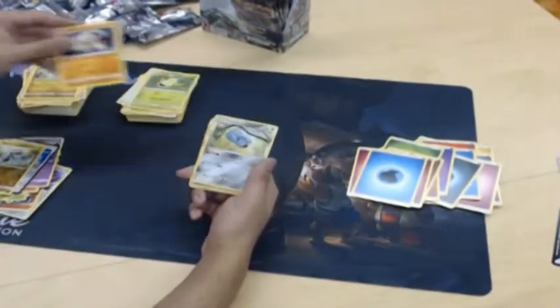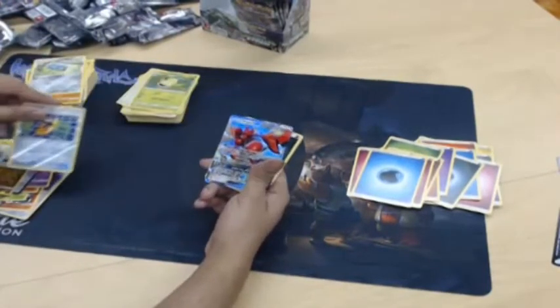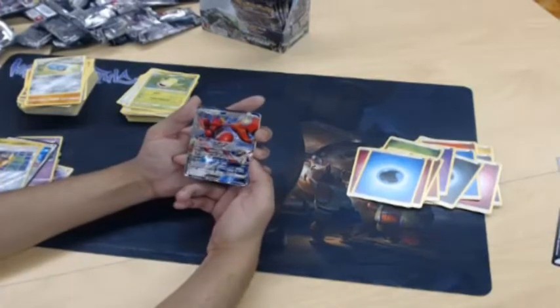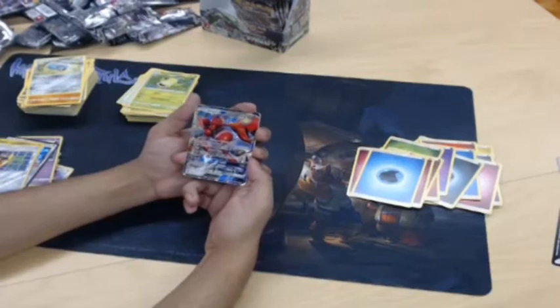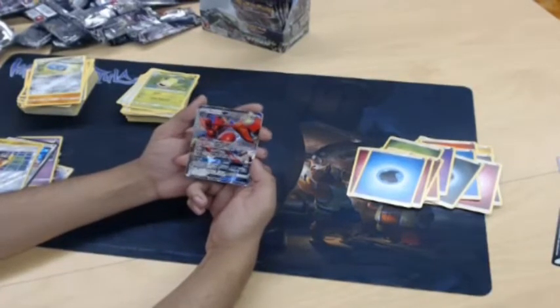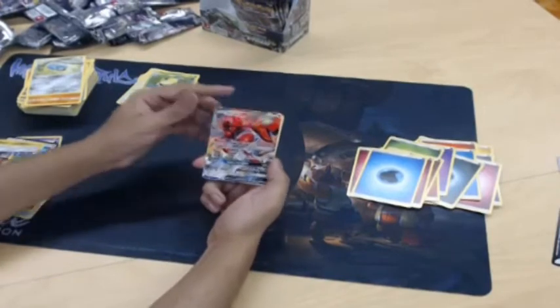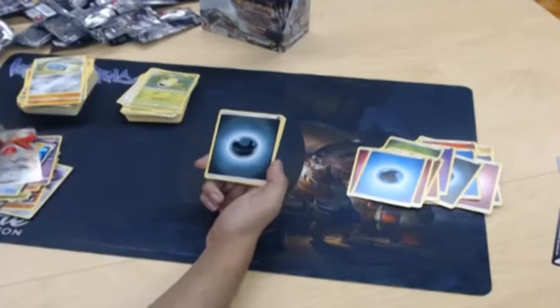Looks like our foil might be a full art — oh nope, it's Scizor GX! Danger Perception: when this Pokemon's remaining HP is 100 or less, its attacks do 80 more damage to your opponent's active Pokemon. That's insane — sort of a risky play but I like it.